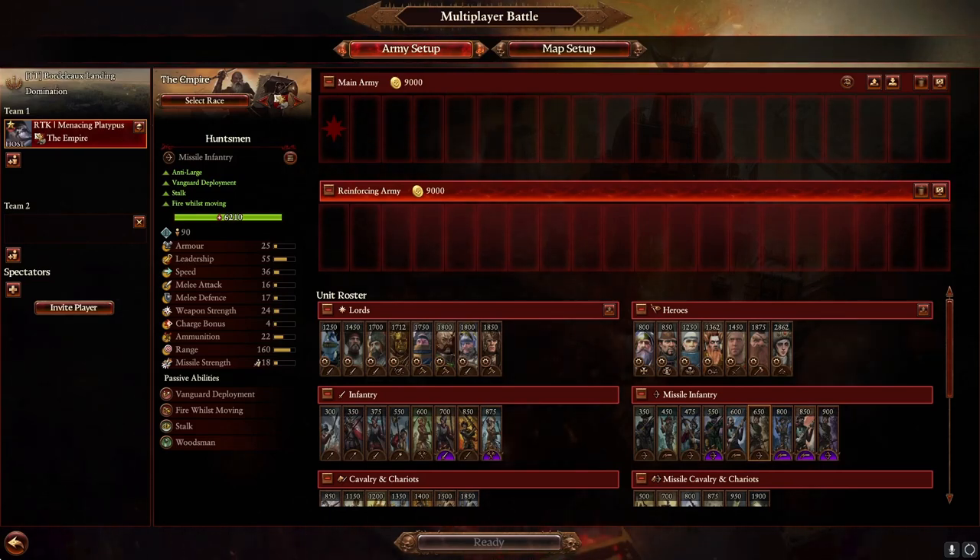Hello and welcome to the Empire's Guide to Domination. First up, we're going to be taking a look at a couple of replays showcasing the general playstyles that the Empire can fall into in Domination. Then we're going to do a breakdown of the roster, talk about each individual unit and what I use it for in my armies. Then we're going to look at a couple of sample compositions. This is mostly geared to Domination, but this information could help you in land battles or campaign as well.